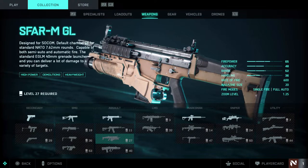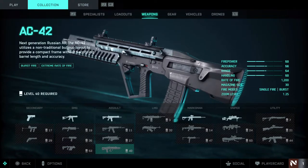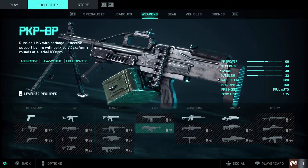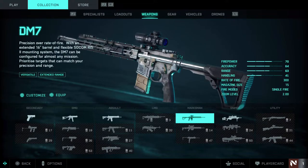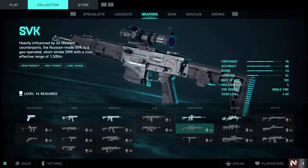Moving over to the M5A3, then the AK24, and the SFAR MGL which has a built-in grenade launcher. The AC42 is a cool looking weapon. The LCMG - I used this more than anything in the beta, it was amazing, completely lasered everything even at close range. The PKP BP with belt-fed 7.62 is an interesting support weapon. For marksman weapons, the DM7 is a good weapon in the right hands. The SVK has a nice scope, and then there's the VCAR which is a very interesting looking weapon.